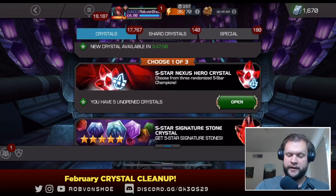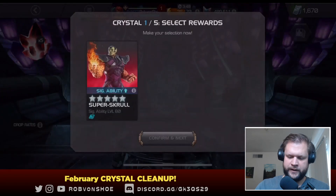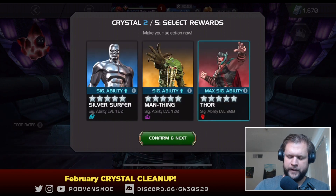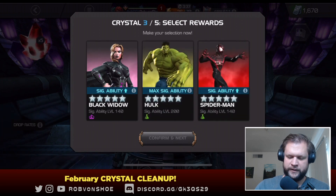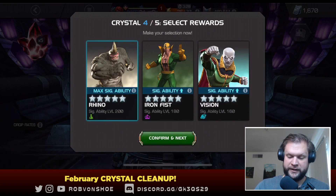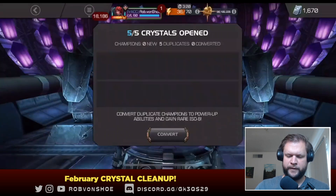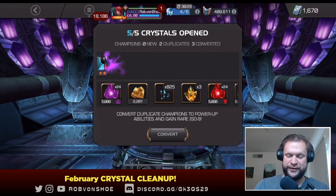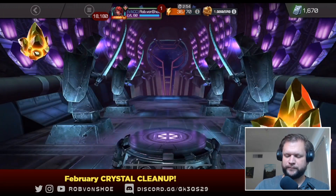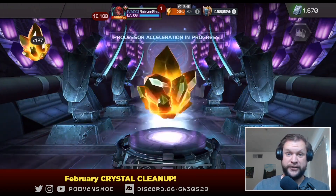I've got five Nexus five stars right here. I'm gonna be going for max sigs preferably, and if there's no max sig then honestly whatever else. There are not going to be any new champs in here — it's just all shards at this point. Every chance I can get to get more six star shards will be a win, because I'm hoping inevitably there's a max six star crystal at some point. It's to the point now where non-whale casual players are starting to max out some of their six stars.